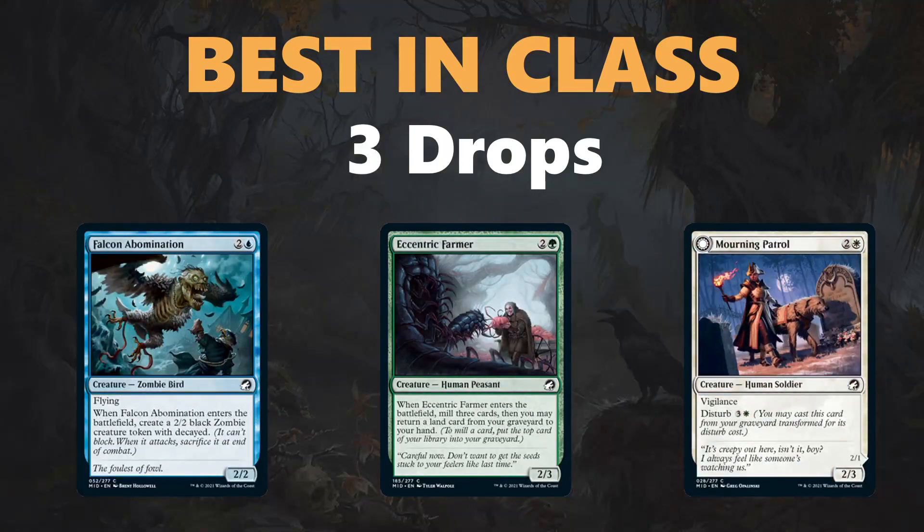Moving on to some three-drops: Falcon Abomination gives you two bodies for one card, which can be really nice even if one of them is a Decayed token — a lot of blue decks have good ways to use the Decayed token. Eccentric Farmer has been a great performer, fueling self-mill synergies and getting nice value by getting a land back. And Mourning Patrol is a pretty solid three-drop that can get you nice value with Disturb — just a rock-solid card.